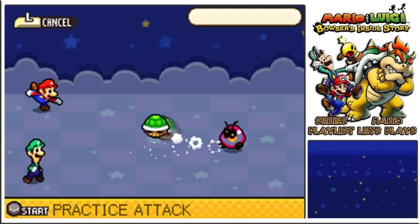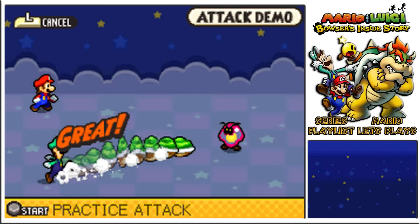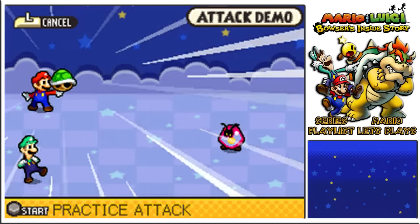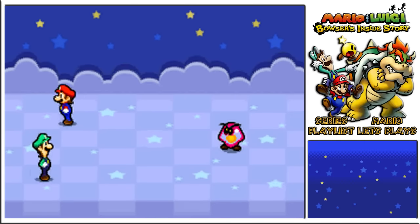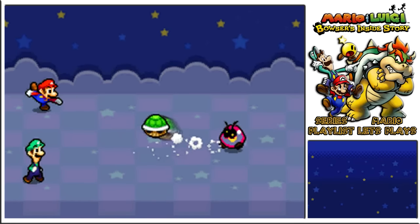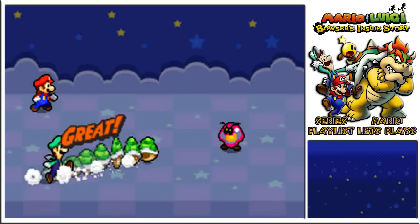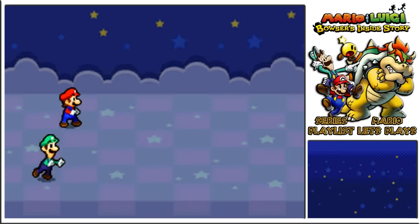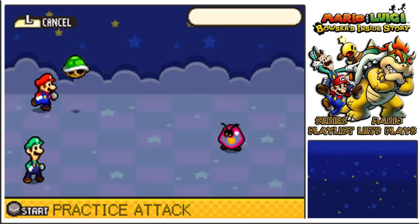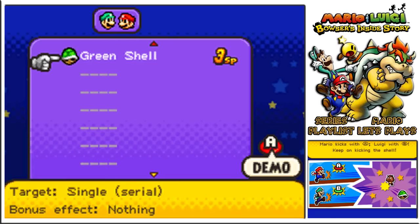So it's basically the same as before, and there's even a little bit of slowdown. It doesn't go as fast as it did before. Well, it kind of goes faster when it goes towards the enemy. We kick with A first of all. It takes a little bit longer to get to you on each one — it doesn't go at one solid speed. We got an excellent there. So the green shell is ours.